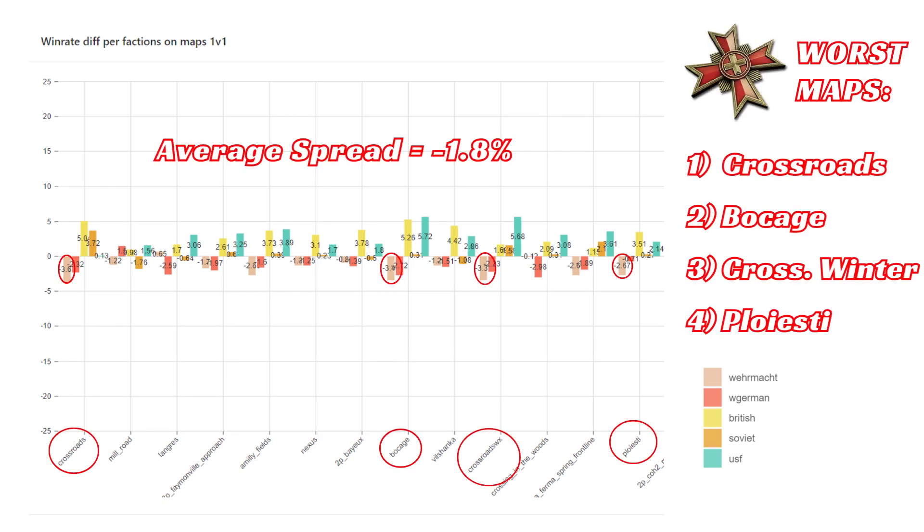We're going to start off with Wehrmacht. Their average spread over all maps in all games is minus 1.8%, which means they have a slightly negative win rate. Looking at the worst maps for Wehrmacht, by far the worst one is Crossroads, followed by Bocage and Crossroads Winter. There are a few that are tied for fourth worst, but Ploiesti is slightly worse than the other contenders. So again: Crossroads is the worst, then Bocage, Crossroads Winter, and Ploiesti.